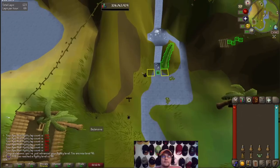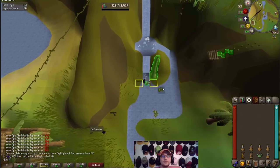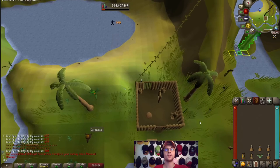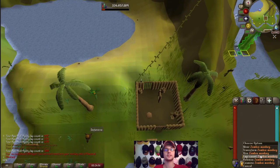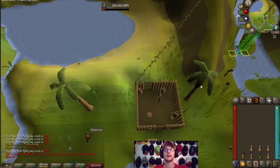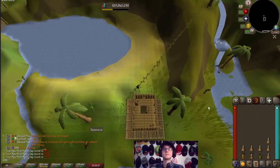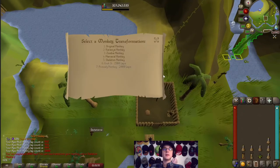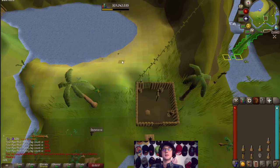96 agility! 500 laps, which means we can transform our monkey backpack into the maniacal monkey backpack. 1,000 laps — now we can transform our monkey backpack into the skeleton monkey backpack.